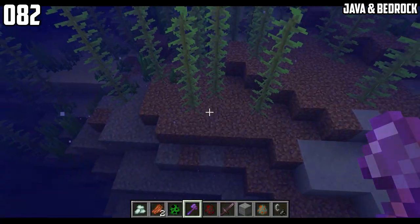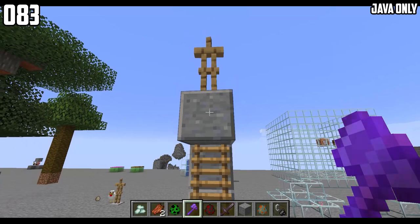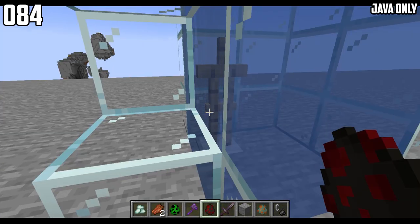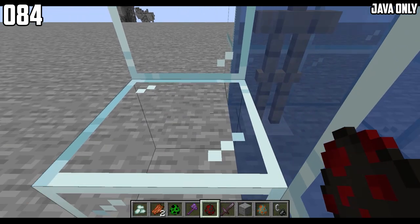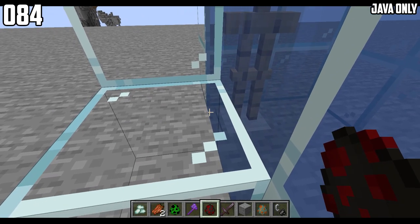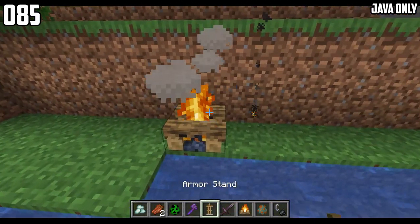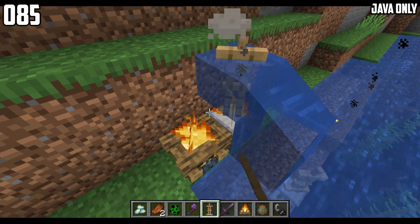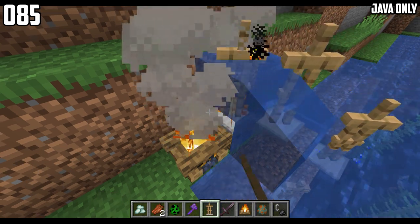Armor stands can climb ladders. Armor stands also try to breathe underwater — you can see the little particle effect, which means the armor stands are trying to breathe. Armor stands get damaged when on top of a campfire. However, if the armor stand is on the campfire and also in water, then it will not get damaged.